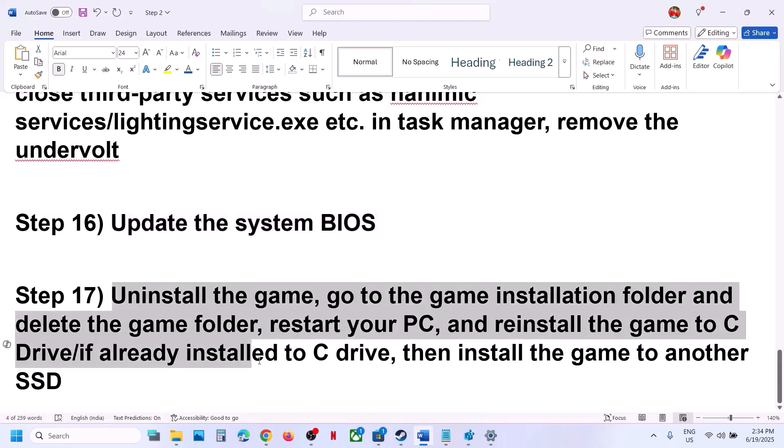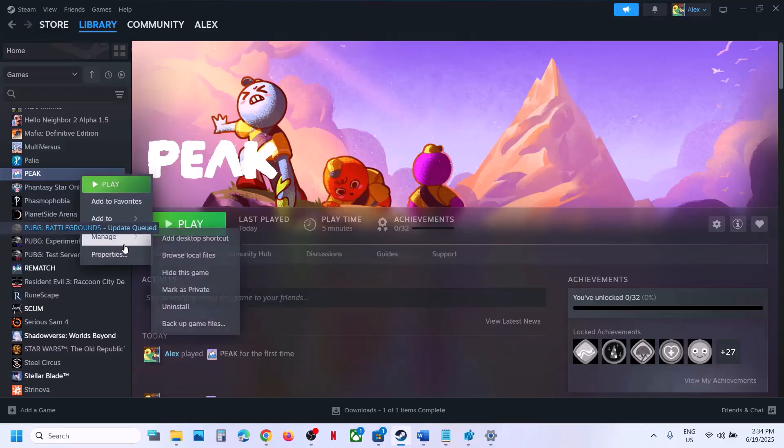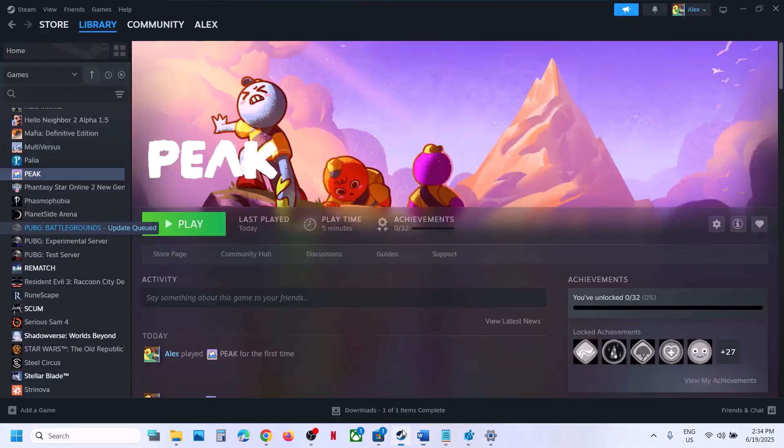If nothing is working, the last step is to uninstall and reinstall the game to a different drive. Right-click on the game, select Manage, click Uninstall. After uninstalling, go to the game installation folder, delete the game folder, restart the computer, then reinstall the game to the C drive. If the game is already on C drive, try installing it to another SSD. One of the steps shown in this video should help you run this game successfully on your Windows computer. That'll be all — thank you so much for your time, please like this video and subscribe to my channel.